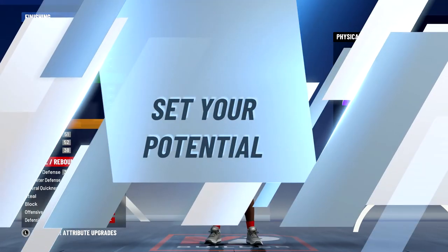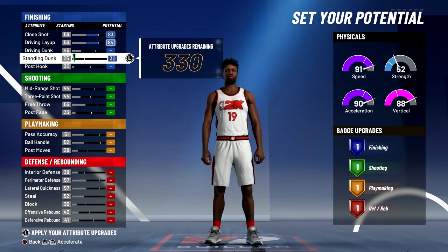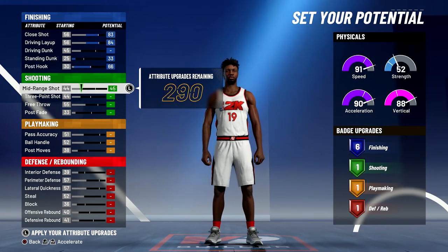For the attributes, you're going to bring your close shot up to the max, max out your driving layup, bring your standing dunk up to a 33, and max out your post hook. That's going to give you six finishing badges.